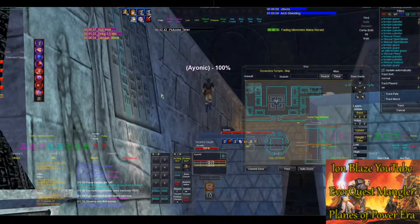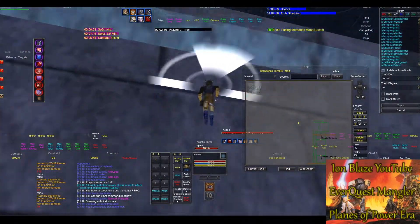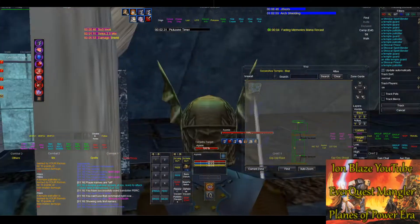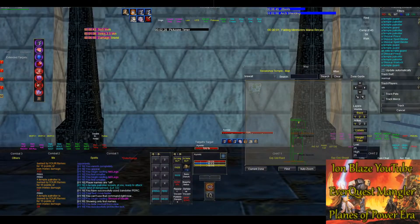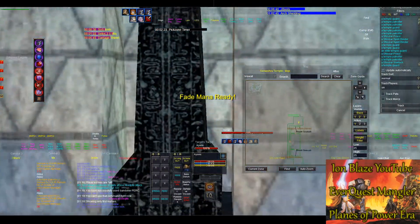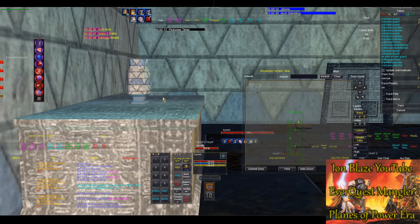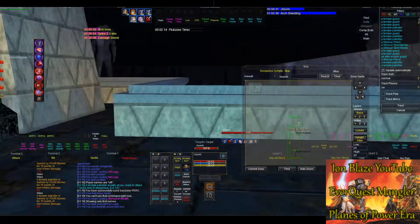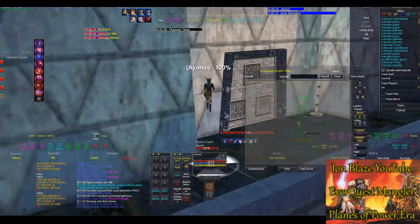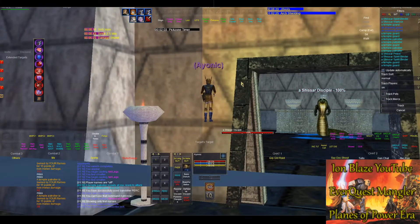You'll need levitate for this, but you want to run up on this platform and you can just barely eke out across into this area. You also want to get double-shrunk, and you can run up to this wall right here and look right where he spawns. The spawn timer is about 16 minutes and 30 to 45 seconds, and he always spawns in that corner.